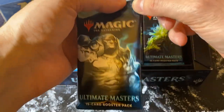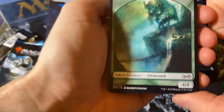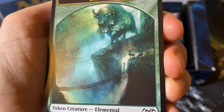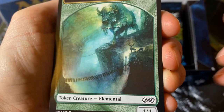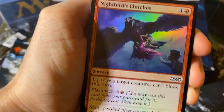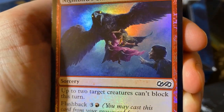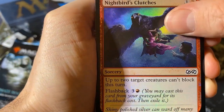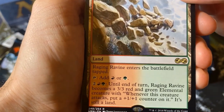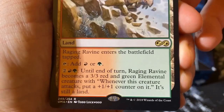We'll do three of these tonight. And... an Elemental token — I just think this artwork is very cool. You have this big thing and these creatures to the side looking like, what's going on? We have a Nightbird's Clutches — she's clutched this person and taken him away, horrible. And then for the rare: Raging Ravine. It enters the battlefield tapped, it's red or green, and with mana ramp you can turn it into a 3/3 elemental creature.